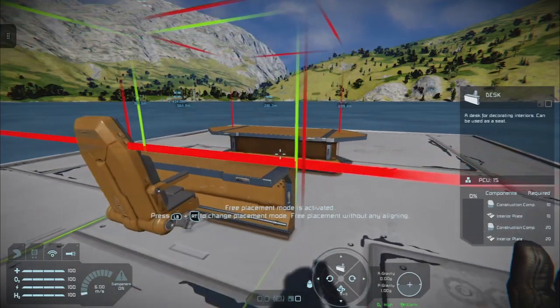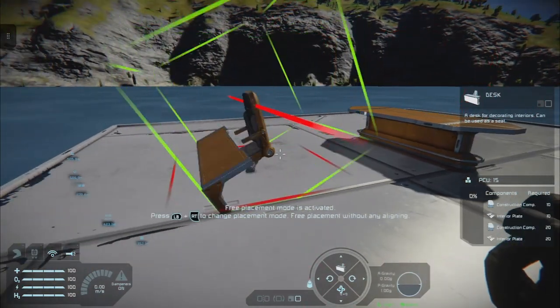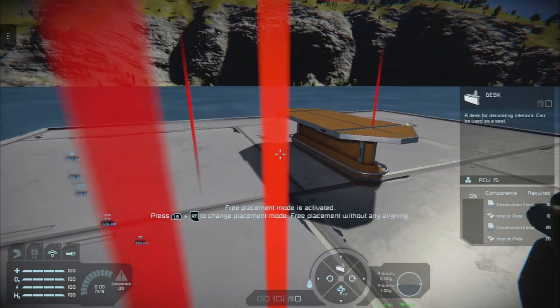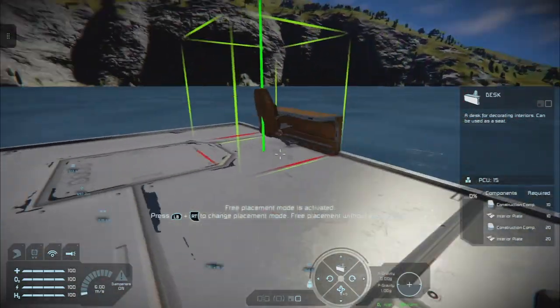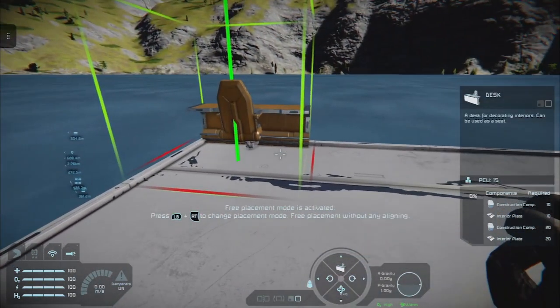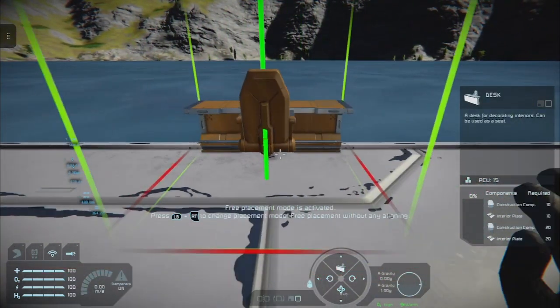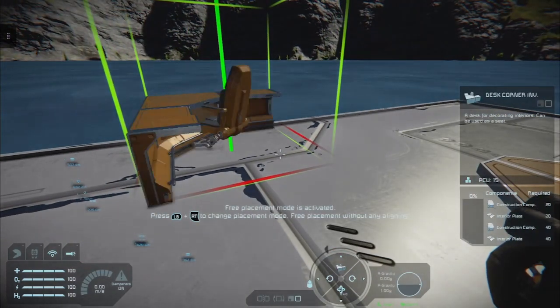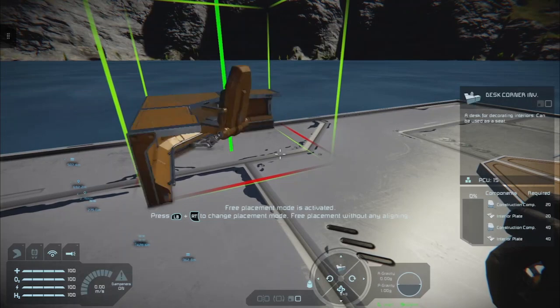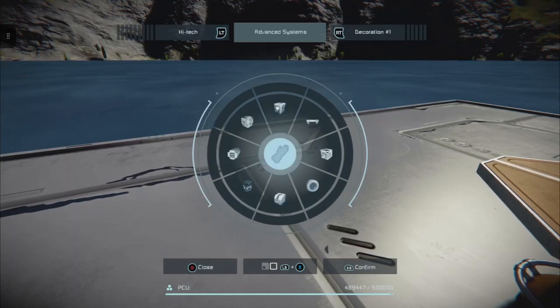Some desks obviously come with chairs. You'll notice that these desks are restricted by the distance because they count as full blocks even though they're not, so when you're putting them down in a base against walls that have windows you have to make sure where you put them. You have the various iterations of the desk. One of my favorite things inside a base — if you've seen any of my bases — starting here, you've got your planters. They're quite cool, and with the planters if you put them around this way you can actually put a desk with a chair like so.